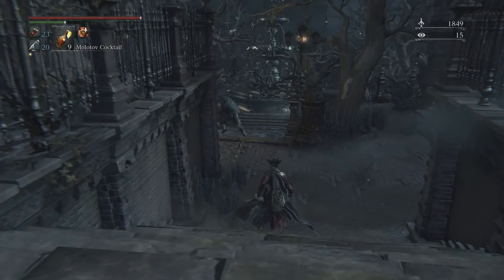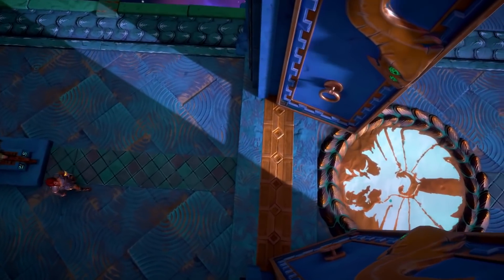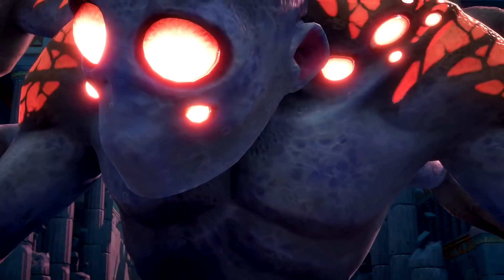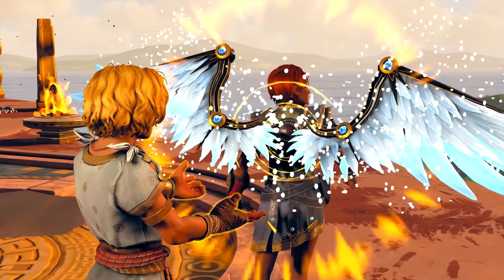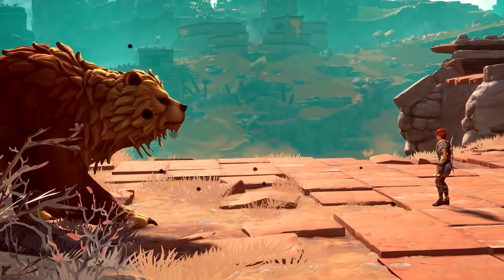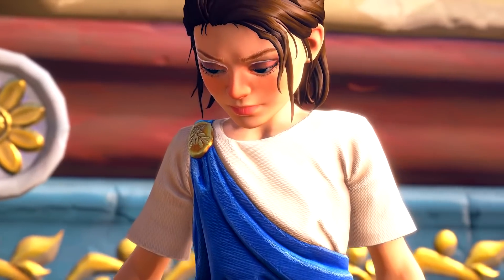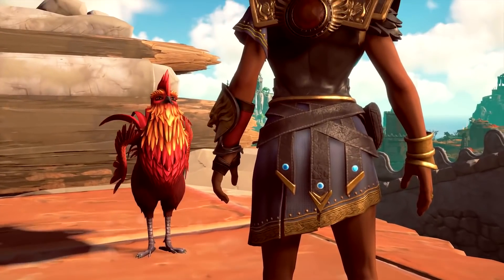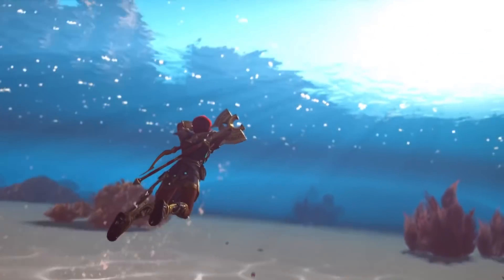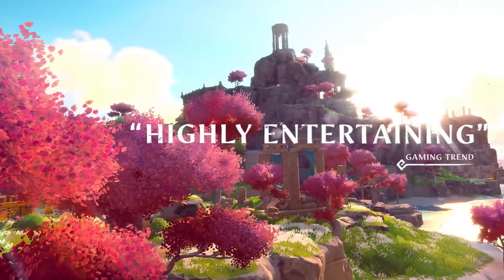Next up, Immortals Fenyx Rising is 75% off for $14.99 — I believe the cheapest it's been on the PlayStation Store. The game came out around December 2020 and didn't do well from a sales standpoint, going on sale very quickly, even faster than Ubisoft games typically do. However, it was an incredibly colorful and vibrant open-world game with decent gameplay and story. It was made by the same studio behind Assassin's Creed Odyssey. Critically it did fairly well — around 80 on Metacritic, 79 on OpenCritic. At $15 it's a worthwhile pickup. People want Ubisoft to make new IPs, and they tried with Immortals.